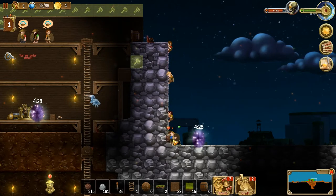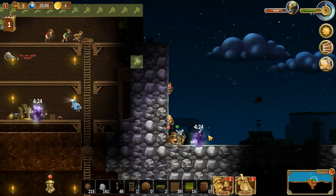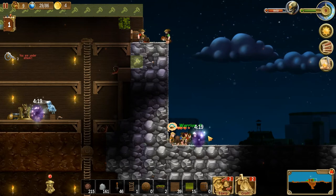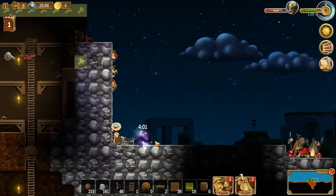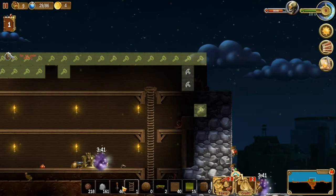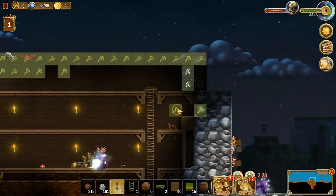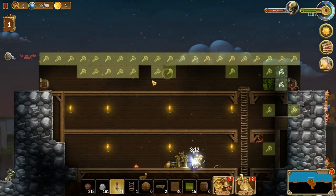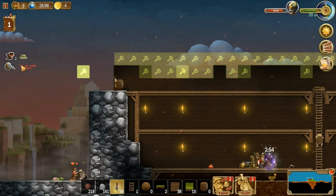Just a glutton for punishment, right Skaggy? All right, come on, help out everybody. Oh, don't go down the wall — you're gonna fall! Let's get torches up here — there, there, there. Can I put one on top? I can. Low health too.